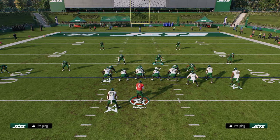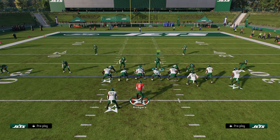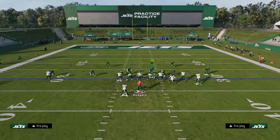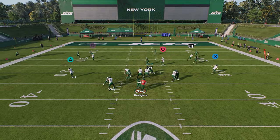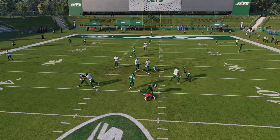Really simple setup. Literally all you have to do is just show blitz. And then with your user, I like to user this guy right here. We're just going to basically try to pull this guard out. And as you see, we pull the guard and we're able to get the A-gap pressure.